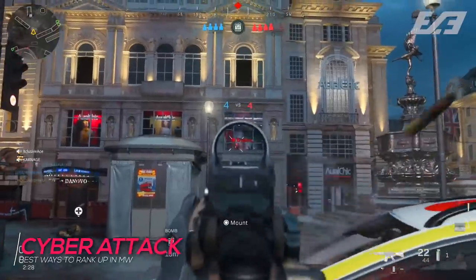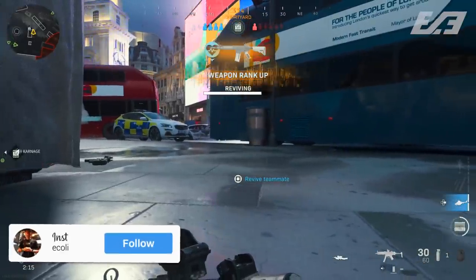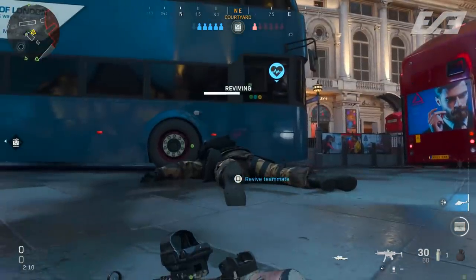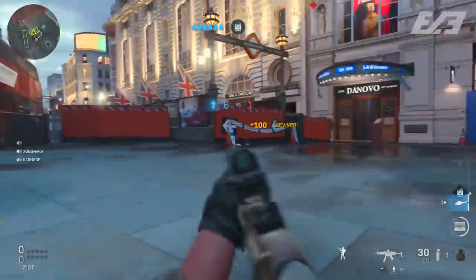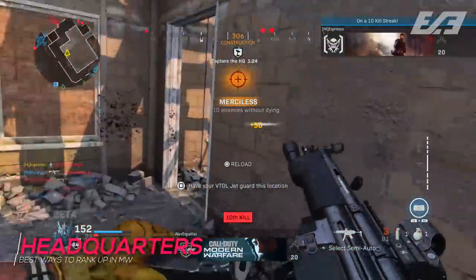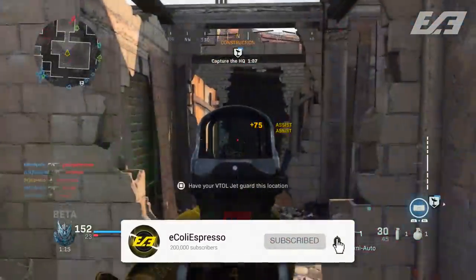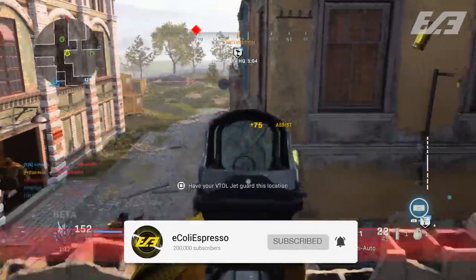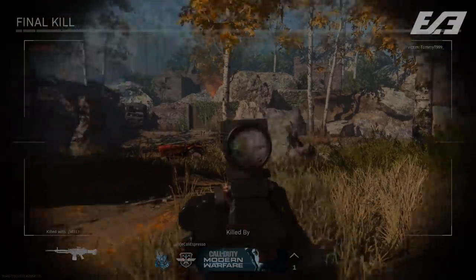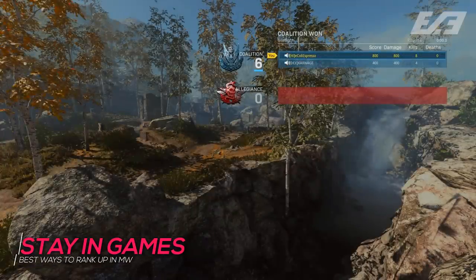Cyber Attack is absolutely fantastic because you get an upscore for each kill, plus you can get a ton of XP simply for reviving your teammates — a new twist that makes it different from regular Search and Destroy. You also get a decent amount of XP for planting the EMP. Headquarters combines a bit of all this — objective kills, defends, and in some cases a couple more players on the enemy team, which in theory increases the number of engagements you can take part in.